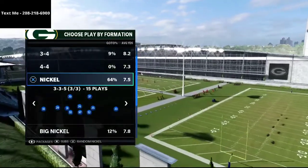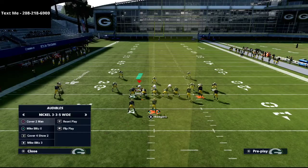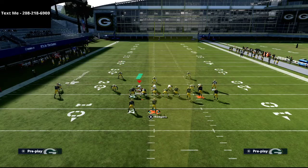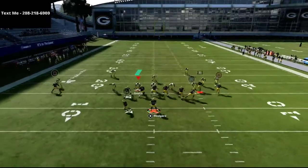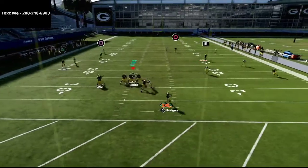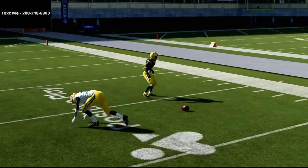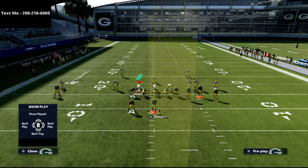My cell phone number is 208-218-6900. Now, Cover 3 — first things first, I want to talk about Cover 3 specifically with zone drops, because I think Cover 3 is actually going to play a lot better with zone drops. I want to go over the play Flood and show how this defense will play without any adjustments. Practice mode is not fully caught up to game mode, so some updates may not have rolled over yet, but by end of week it should be.